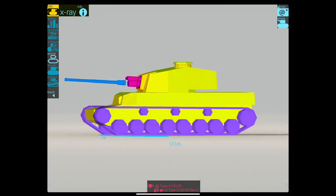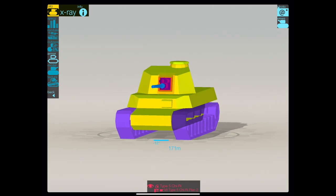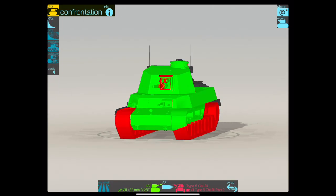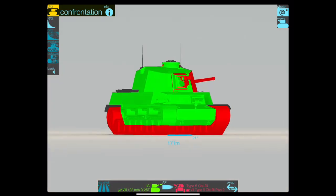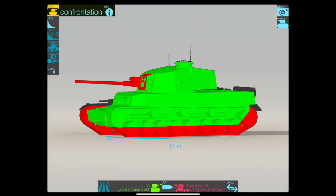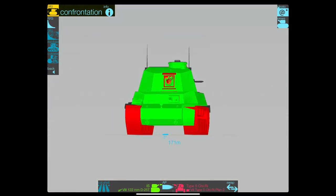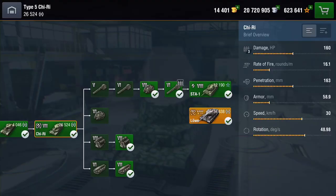The armour is pretty thin, and this is the biggest downside to the Chi-Ri in my opinion. Here it is up against an IS, and as you can see it's very easily pennable. There is nothing there that the IS cannot slice through very easily.